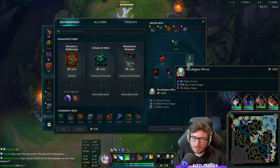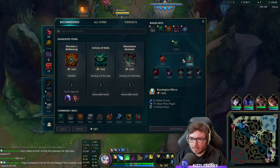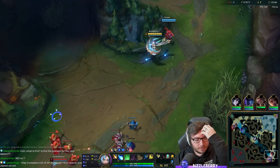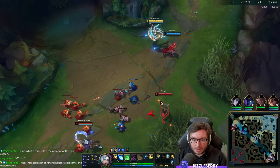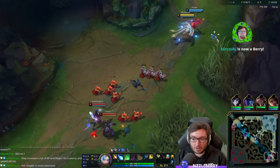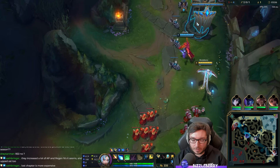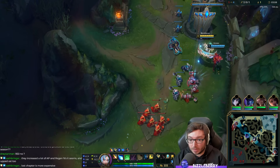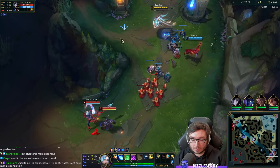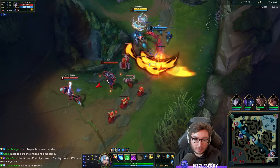They significantly increased the mana — I swear it used to be 50 base mana. So it's going to definitely help out champions that drain mana quickly in lane, like Sona and Nami. Nami will like that too. There used to be Fairy Charm components but now they've added this spell haste little item.